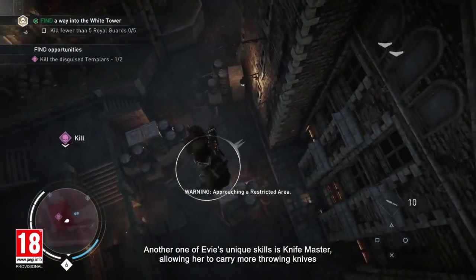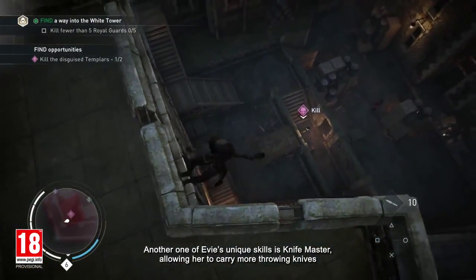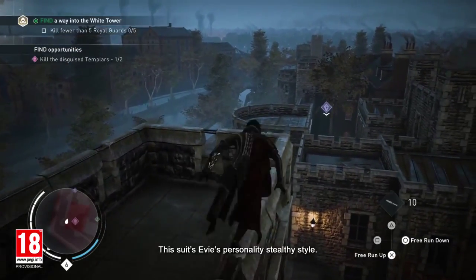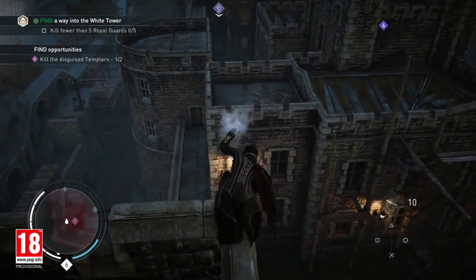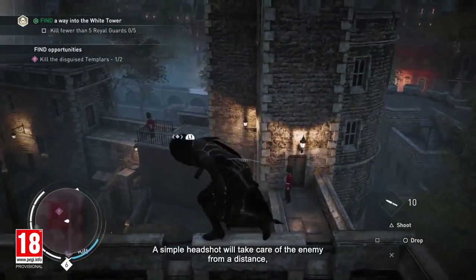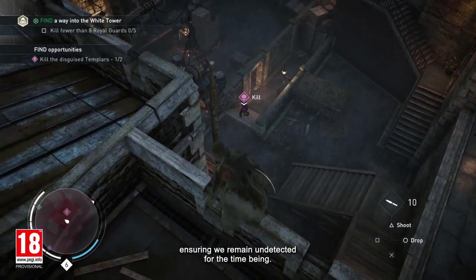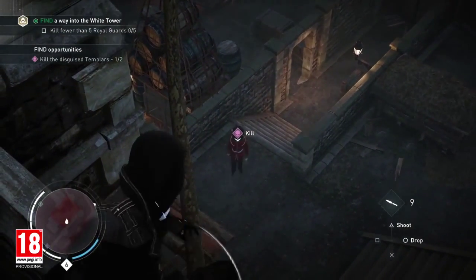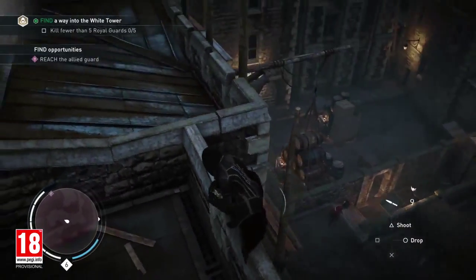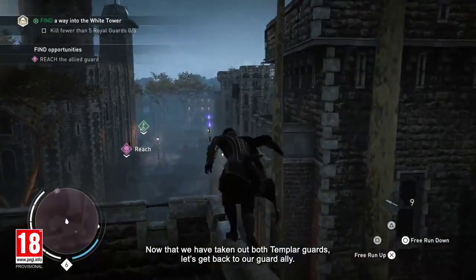Another one of Evie's unique skills is Knife Master, allowing her to carry more throwing knives and inflict more damage with them than her brother. This suits Evie's stealthy style. A simple headshot will take care of the enemy from a distance, ensuring we remain undetected. Now that we've taken out both Templar guards, let's get back to our guard ally.